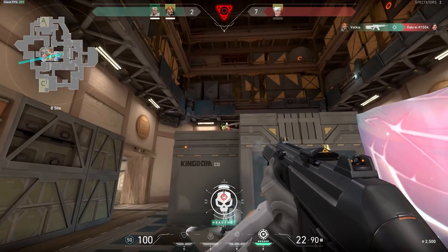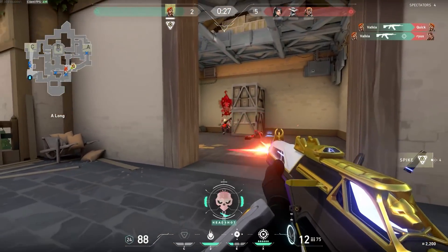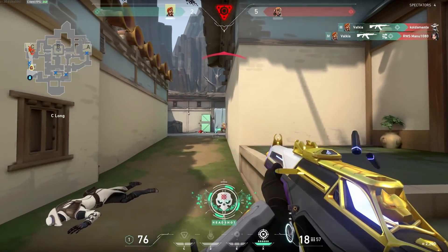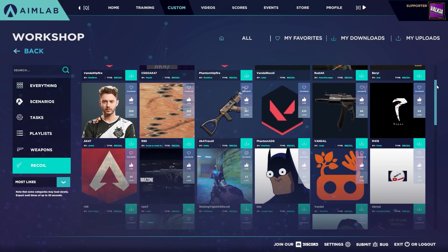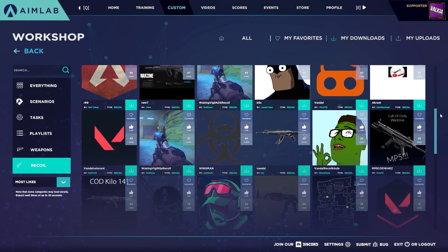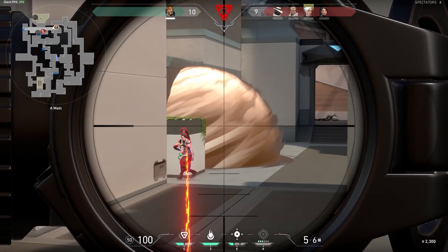So there you have it — these are some great tasks to help you get started on improving your aim for Valorant and ultimately becoming a better player. Of course, these aren't the only tasks which can help you, so feel free to experiment and find others suitable for your playstyle. The Workshop also has some great downloads including recall patterns for Valorant. To access the Workshop, simply click Custom at the top of the main menu, then click Workshop.